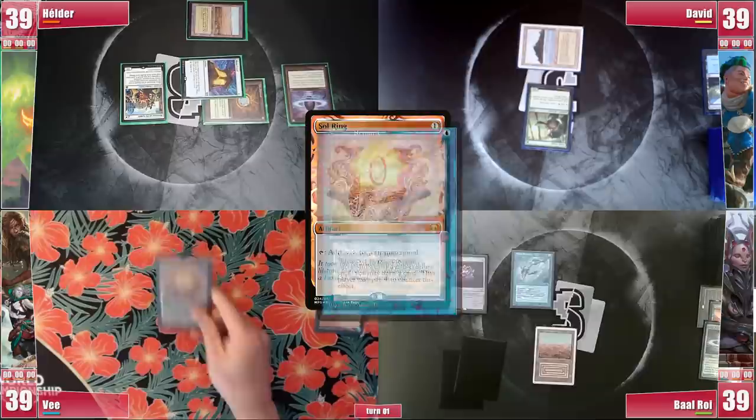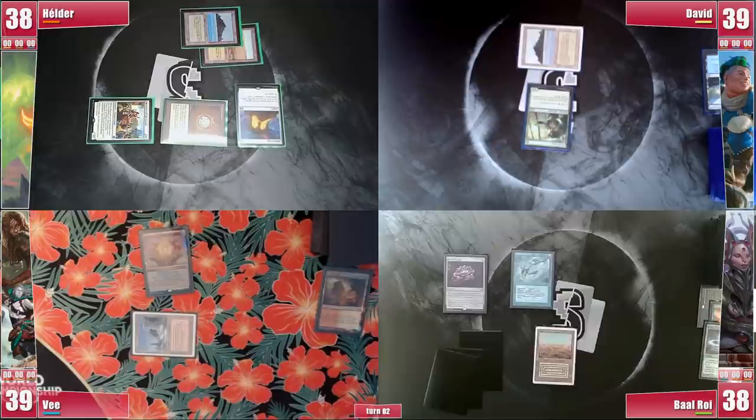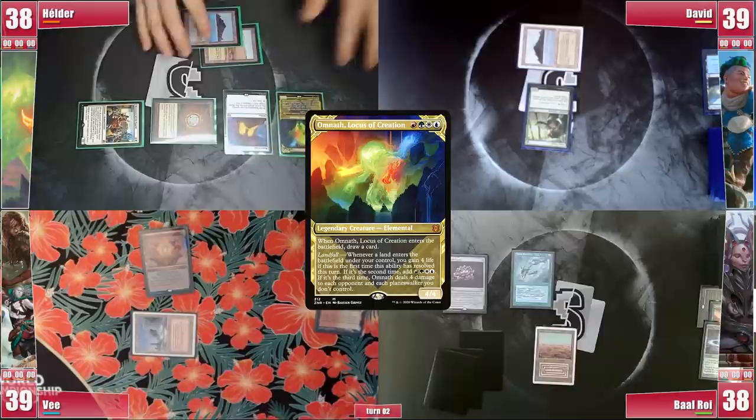Helder untaps and wins the Crypt roll. He plays a Polluted Delta and cracks it for a Tropical Island. He attacks Baal for 1, and on his second main phase he casts his commander, Omnath Locus of Creation. It enters and triggers, and he draws a card before passing.